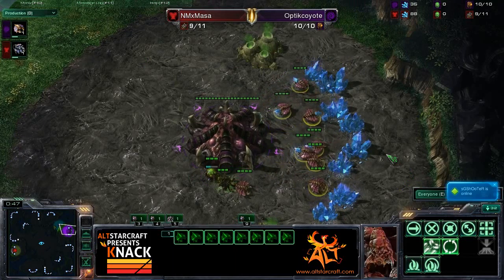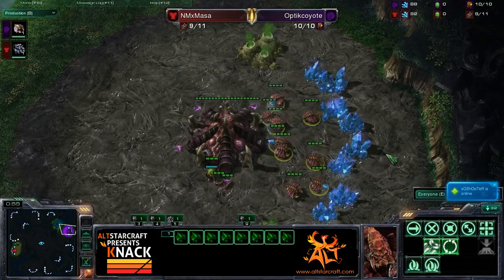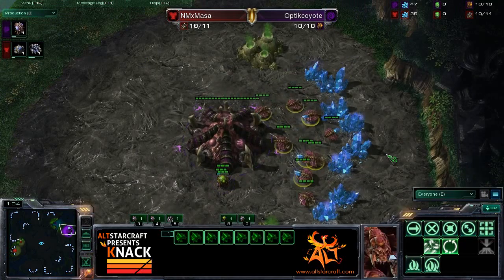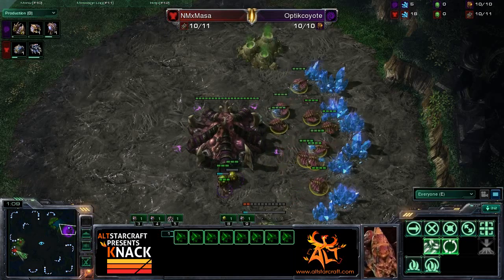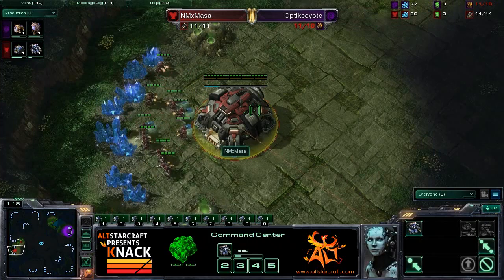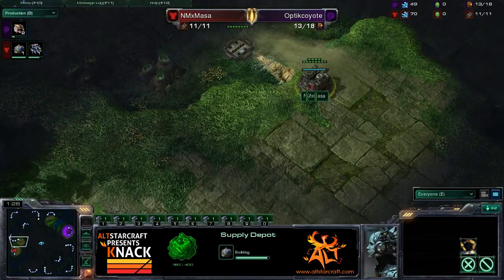Optic Coyote is probably going to want to play a little bit defensively early game. Masa tends to get out a relatively early scout on his opponent, and if he finds a weakness, he'll put on early pressure. Sometimes he'll just put on early pressure even without a scout — he's so confident in his builds and his micro, his ability to control units, that he can just make it happen.